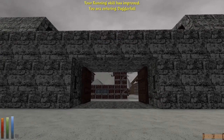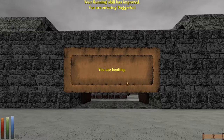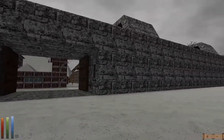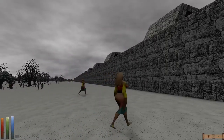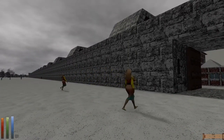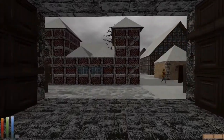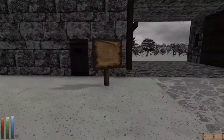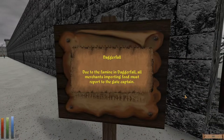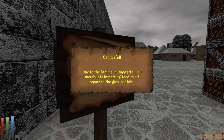As it turns out, we've shown up at 8:51 in the morning on Turdas the 10th of Morning Star. We are still healthy and in good legal standing. As you can see by the walls, it's quite a large city. We have townspeople milling about. Let's head on in. There's a sign: 'Daggerfall — due to the famine in Daggerfall, all merchants importing food must report to the gate captain.'